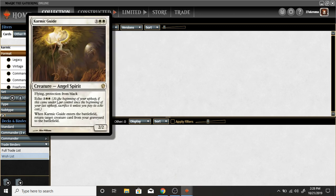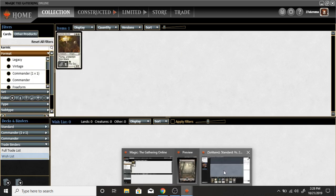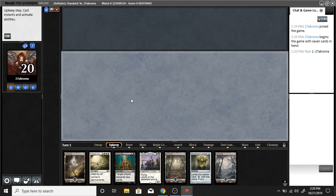This card also has an ability at the beginning of your upkeep, and there are so many cards that have these kinds of effects. All it refers to is that if it has that text — 'at the beginning of your upkeep' — it refers to this specific moment; this is when it starts happening, whatever those abilities are.